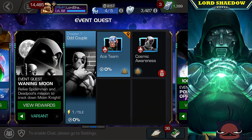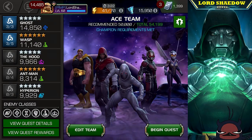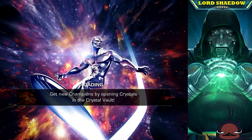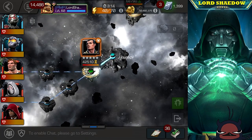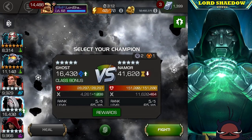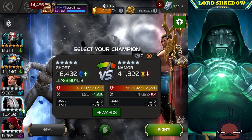Hey everyone, Shadow here, and welcome to another Marvel Contest of Champions video. This is Variant 4, the latest variant to drop, and we are in Chapter 1, Quest 1. The first fight is going to be against Namor — you're going to have to fight him every single time, but fortunately there are only three paths in this particular quest.